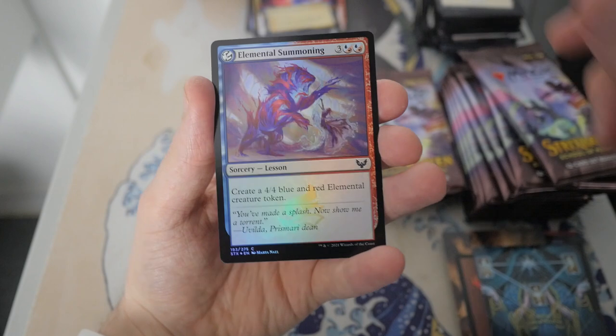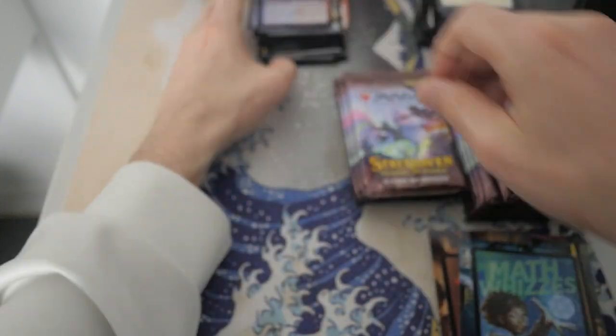Opt, and then we have an Elemental Summoning — and that looks to be it. So far, I've got to say, still a fairly underwhelming box. We haven't hit any crazy pulls so far — nothing top tier.